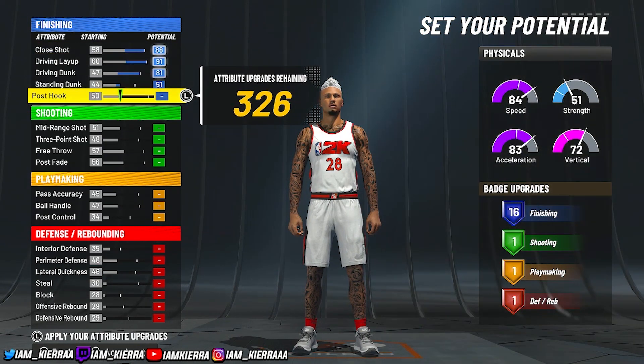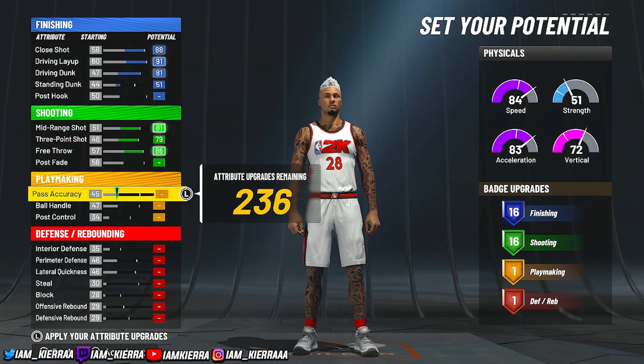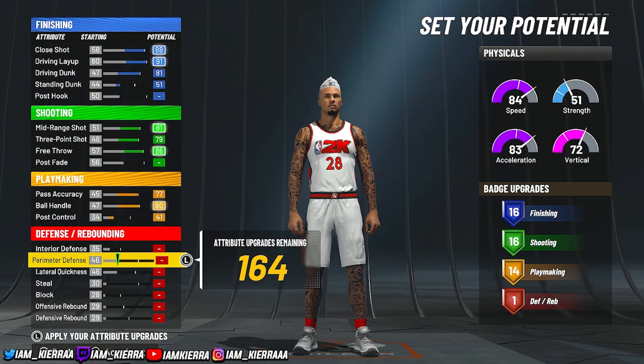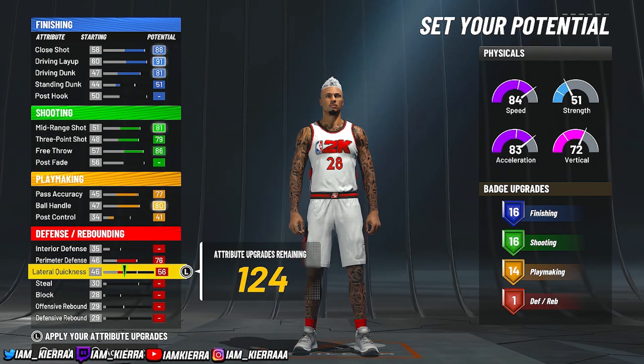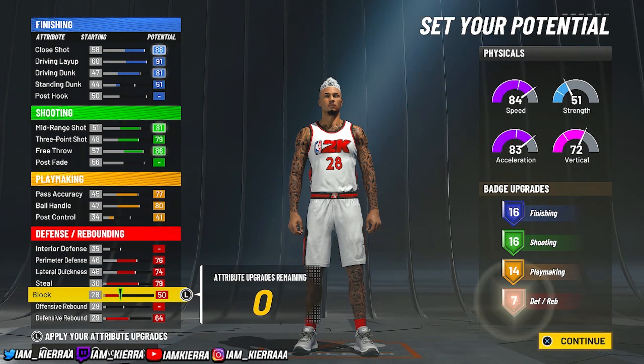For your attributes: max out your close shot, drive and layup, and drive and dunk. Put your standing dunk up to a 51, then max out mid-range shot, max out three-point shot, max out free throw. Come down to pass accuracy and put that up to 77, max out ball handle, put post control up to 41, then max out perimeter defense, lateral, and steal. Master defensive rebound and put the rest on block.